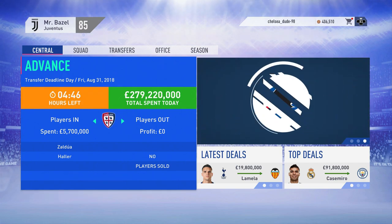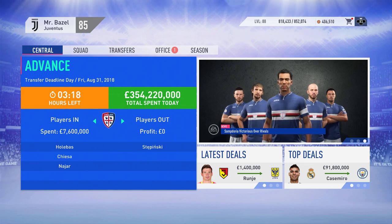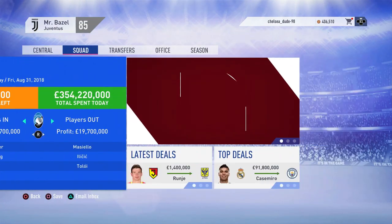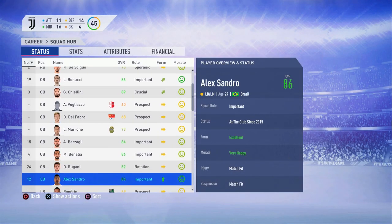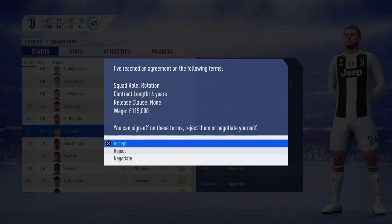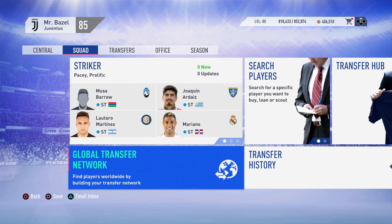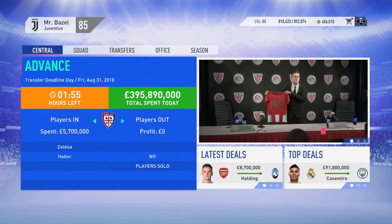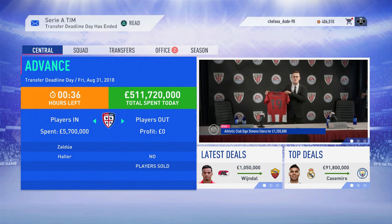Casemiro has gone to Man City, Dybala has gone to Newcastle apparently. We get a release clause paid — 37.1 million pounds for Rugani. If people don't know, if a release clause gets paid you just go to your squads and offer a new contract, which allows them to stay. We gave him a new contract so he wanted to stay, which is good — he's quite young and our three center backs are at least 28-plus, so having him in the team will be really useful.